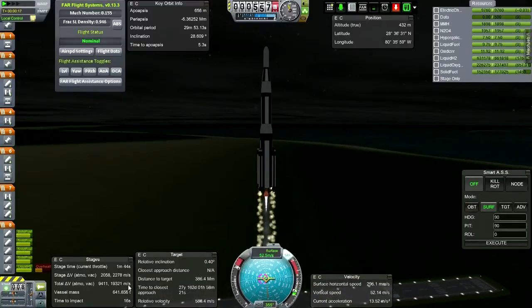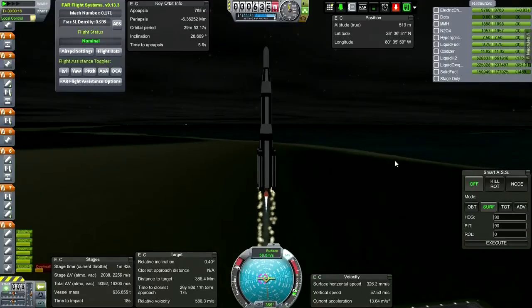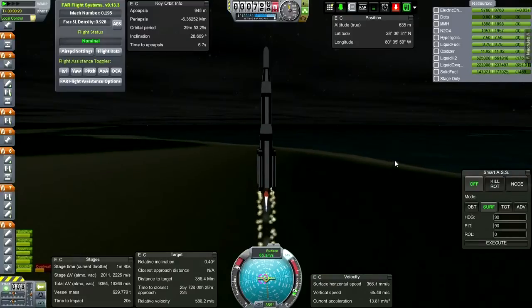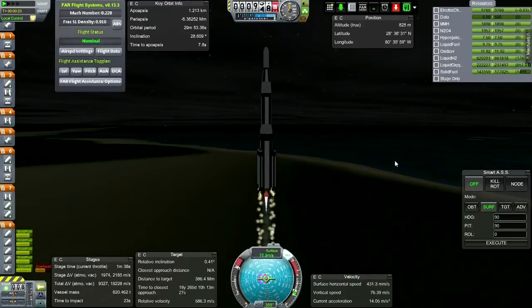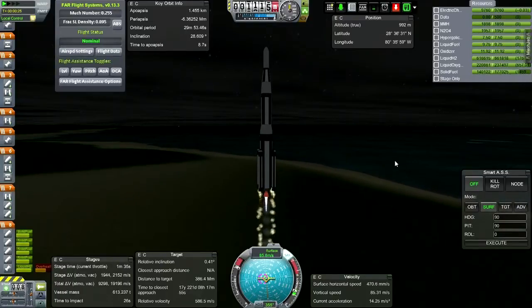That's because of the probe's own delta-V, which is about 4,000 m/s. If I recall correctly, I think I used the EADS Estes engine on the probe. I really should remember that, considering I just built it yesterday.